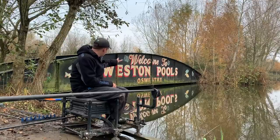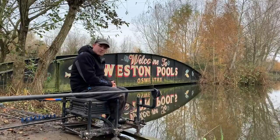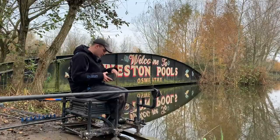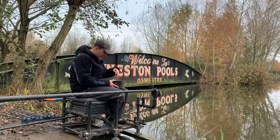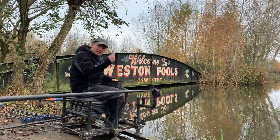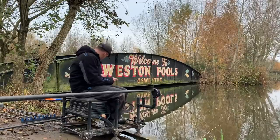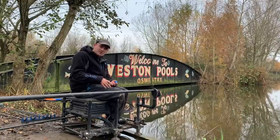I've plumbed up there, bottom of the body of the float, just so it's nice on the bottom. The bait couldn't be any simpler - just some red maggots, nicely matured so they're nice and soft. We're going to feed these with either a catapult or a pot. I've just got a medium pot, but I can also change to a small pot with a hole in depending on how many fish we're getting in the peg.